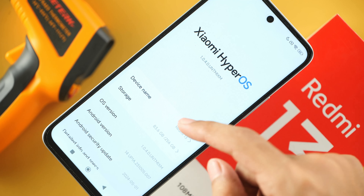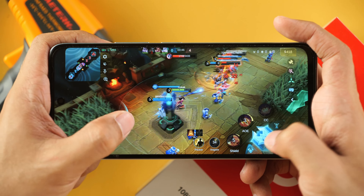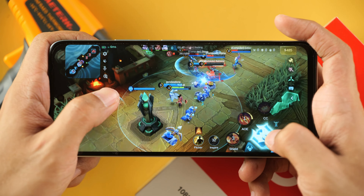Now we're gonna take a look at Mobile Legends. For the graphics, frame rate is on high and graphics is on Ultra. As you can see, the frame rates are pretty good. There is consistency in the performance.